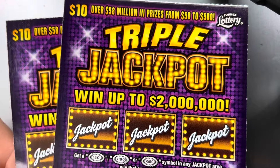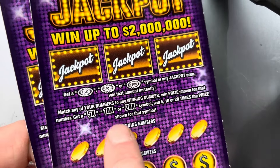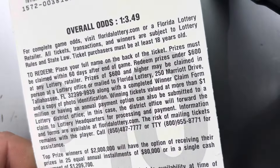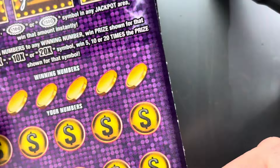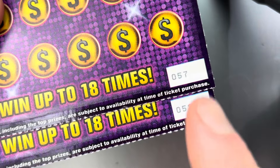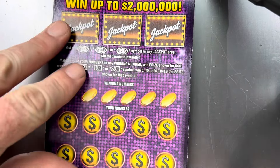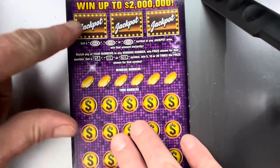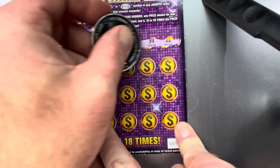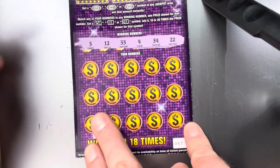So we've got $1 and $3.49 — check it out, these were in a machine and somebody must have gotten ticket 59, but I've got 58 and 57. Not sure what ticket 59 was looking like, but hopefully we can find a win on these two. I'll start with ticket 57, let's see if we can come out with a break even or profit session.